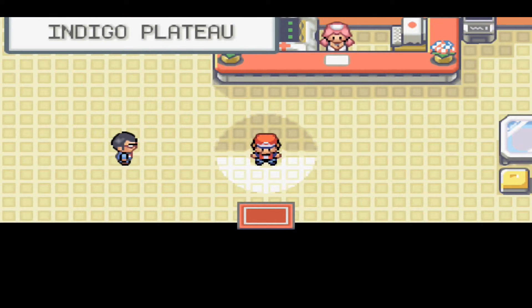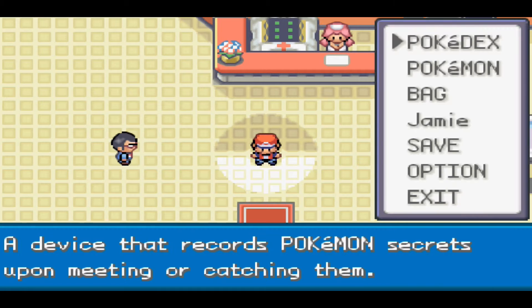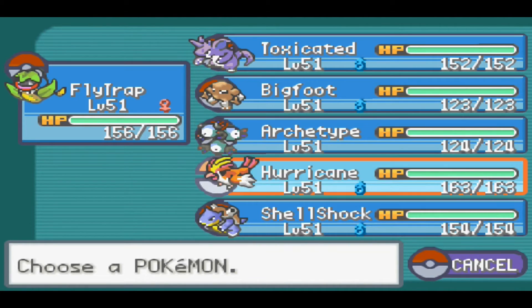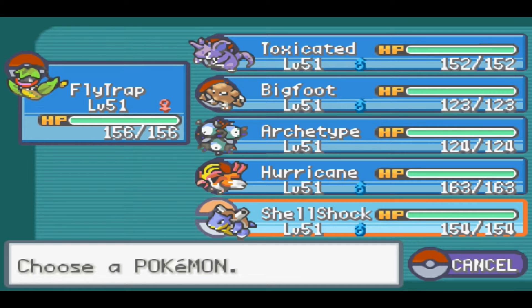Hello and welcome back to Pokemon Elite Green version. In the last episode we made it out of Victory Road and made it to the Indigo Plateau. Since then I trained up all my Pokemon and decided on level 51, which is still quite low for the Elite Four, but I didn't want to over-level. I still believe the Elite Four will be a piece of cake for our team.